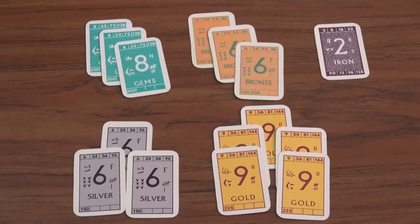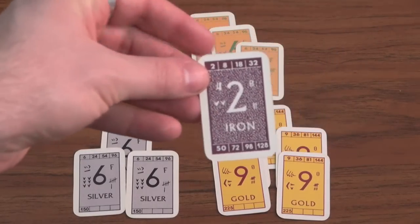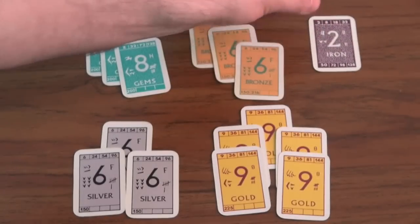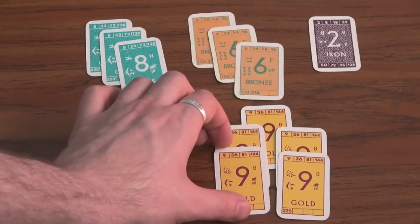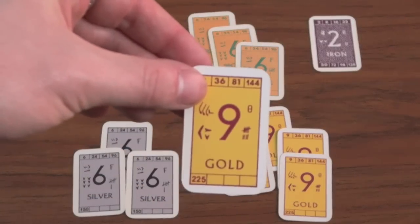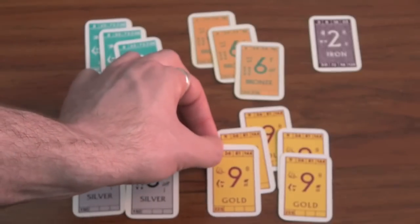Mining allows you to trade in sets of iron, bronze, silver, gems, and gold for one more than you would normally receive. So if you have only one iron and trade it in, you can get eight instead of two. However, you cannot exceed the maximum trade value — if you had all five gold, you could not trade for more than 225 even with Mining.